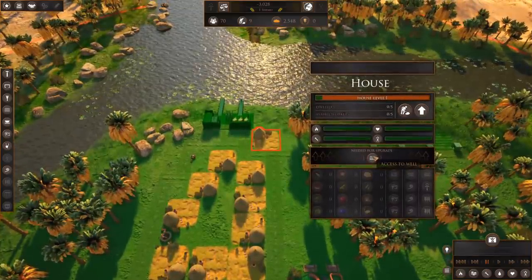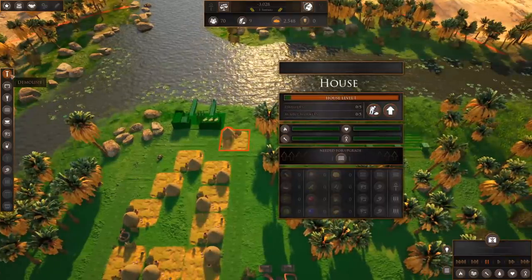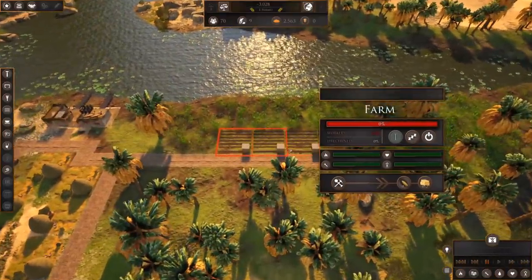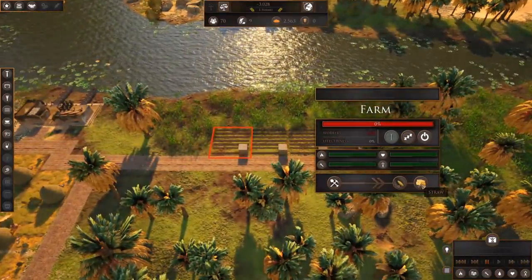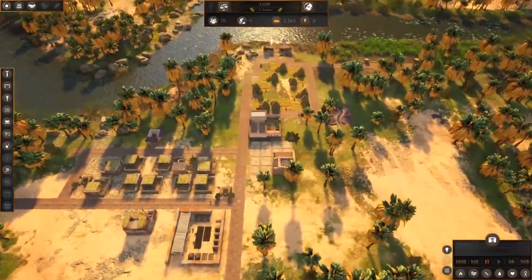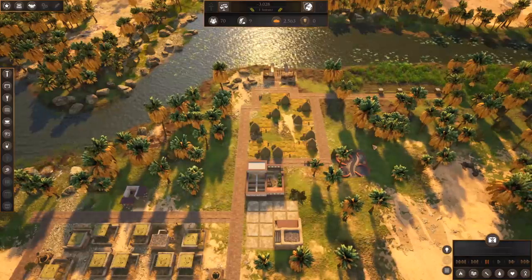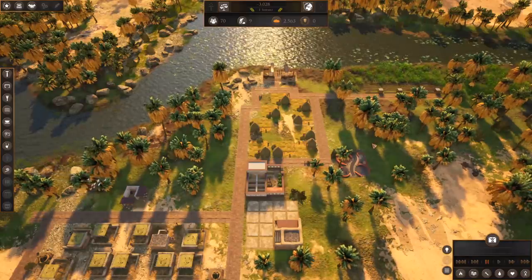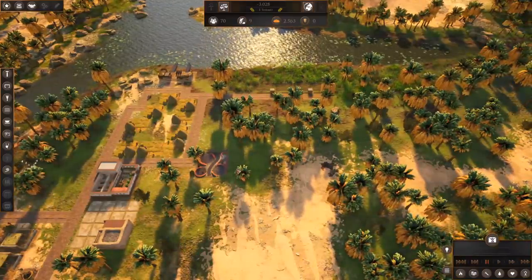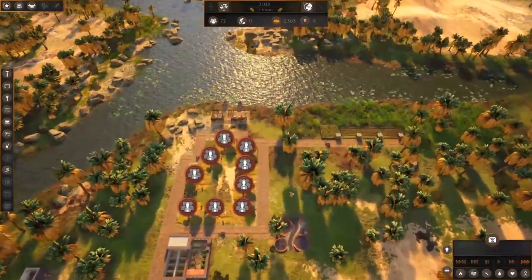Does this guy have access to the well? He doesn't — let's demolish that one if it's not in range. Farms take 10 workers and they produce wheat and straw — they're actually producing exactly what I was hoping they would. There's a bit of a run to the stockpile unfortunately. I think we may have spaghettied this a little too much for efficient production, but I'm learning lessons right now. I didn't want to just follow the tutorial since I've already played it and it places all the buildings in perfect spots.